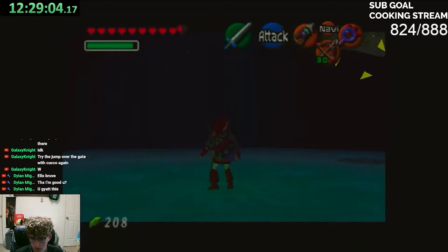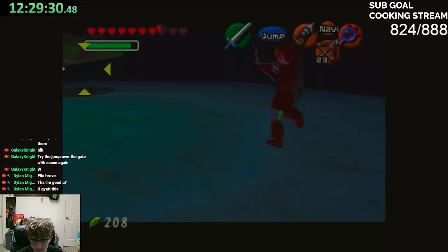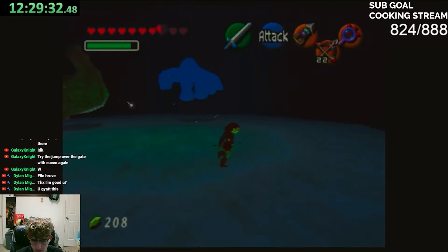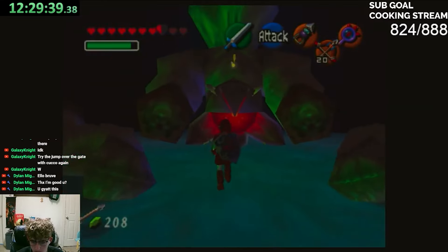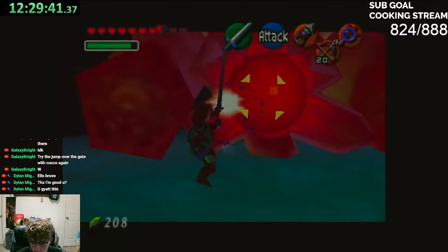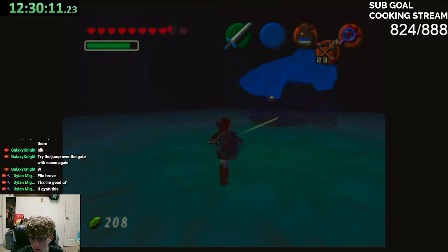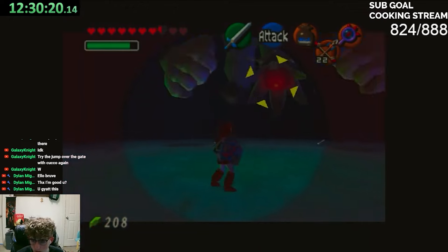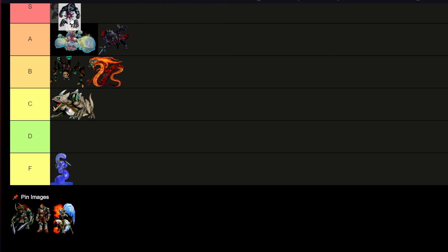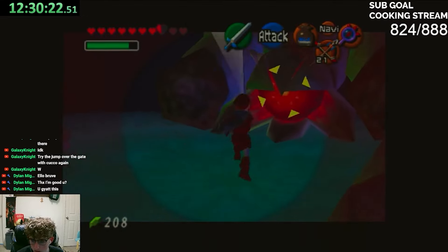Bongo Bongo comes after what I think is the best dungeon in Ocarina of Time, so it had a lot of pressure riding on it. Nintendo did an amazing job — it's a scary concept: a headless guy with two hands that tries to grab and throw you around. It's a really hard boss fight and one I was most scared of during my permadeath. It's a great end to the best dungeon in the game, so S tier.